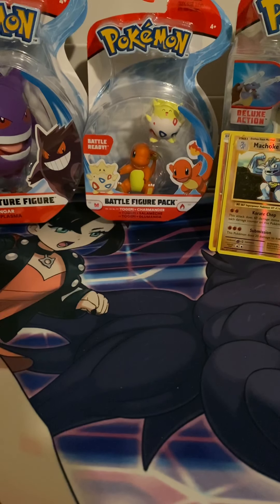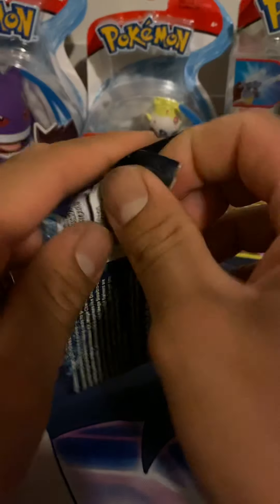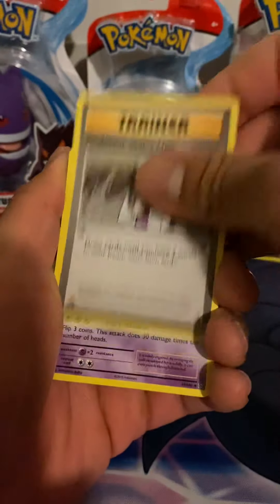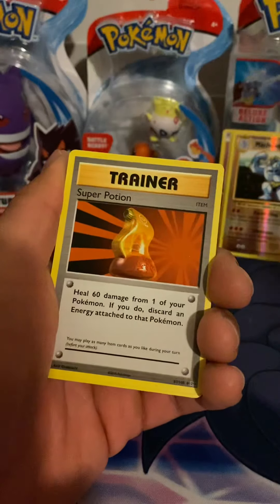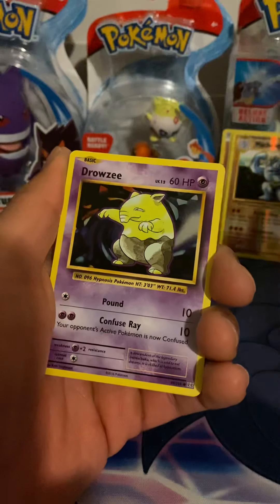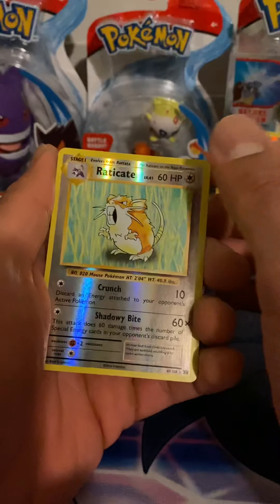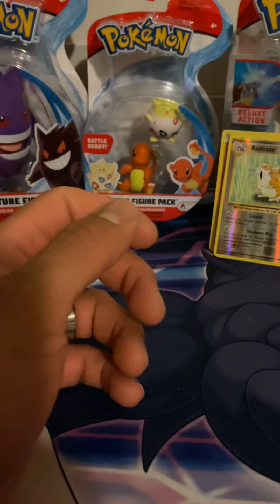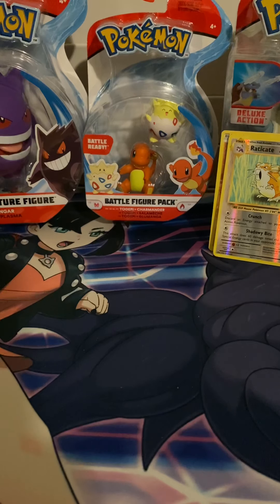We didn't pull anything out of that so I'm just going to grab the other Evolutions — we'll just go ahead and do it. Those tins didn't have anything, which kind of sucks. You know, two tins, you'd figure — I guess the odds are different in them. We got Ponyta, Drowzee, Electabuzz, Eradicate, and for the last card we have Farfetch'd. Nothing out of these.